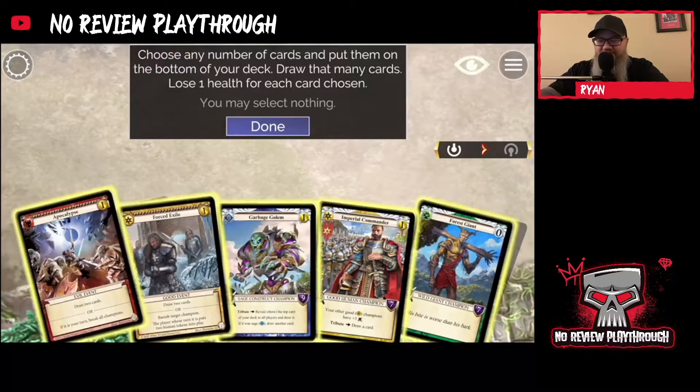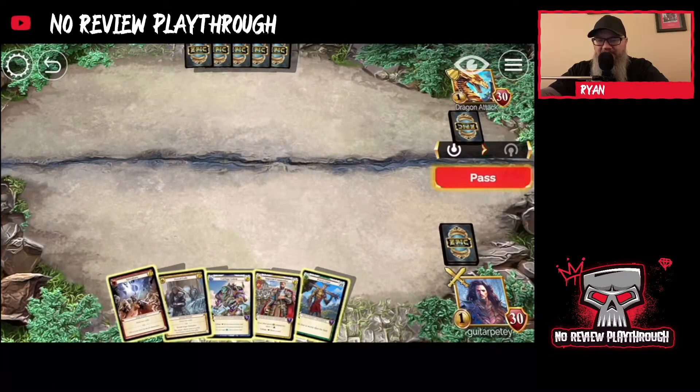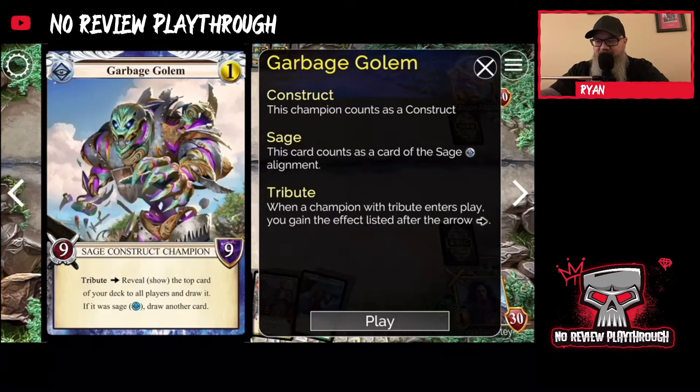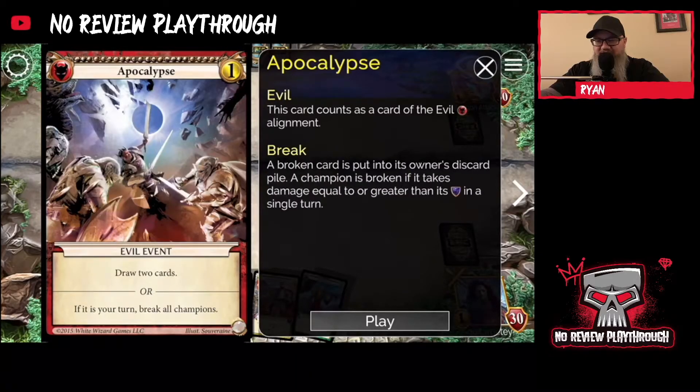Alright, Dragon Attack — let's see what we've got. We've got a couple of champions and couple of draws, so we're good. Let's take a look at our cards. We got our giant for free. Okay — tribute, show the blues, forced exile, banish target champion. We definitely want to hold on to that if we need it, because I know there are some pretty big dragon cards in this.